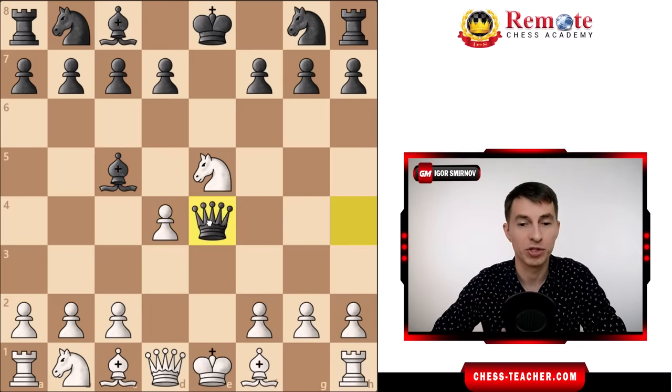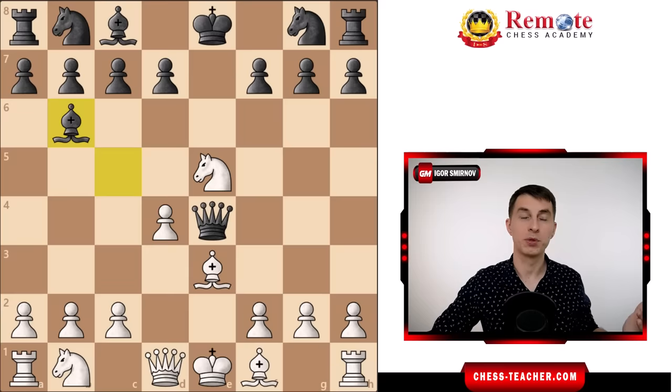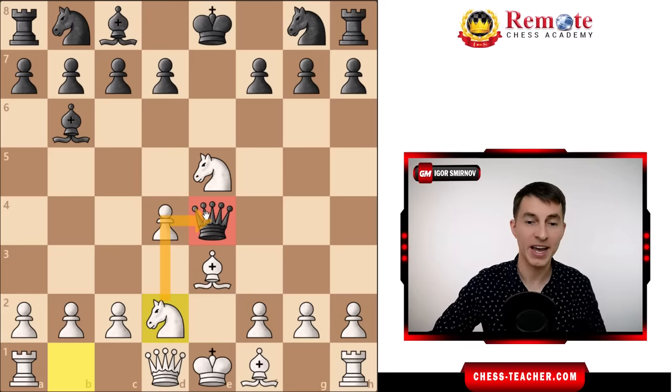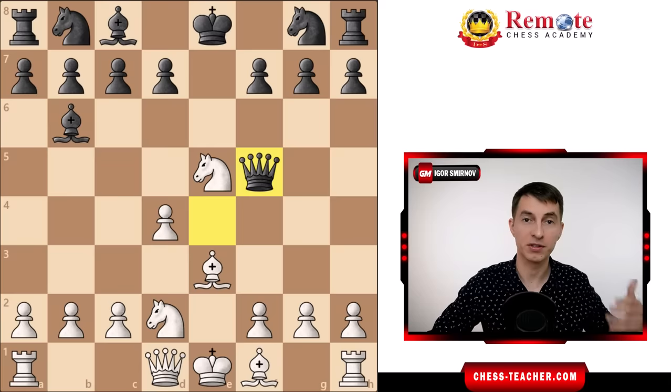After black captures the pawn on e4, check to your king, you play bishop e3, covering your king. Now the bishop on c5 is still hanging — they usually move it back. The beauty of this position is that you start developing your pieces with tempo, gaining more and more tempi by attacking the queen. The queen is just dancing around while you keep developing pieces and attacking.